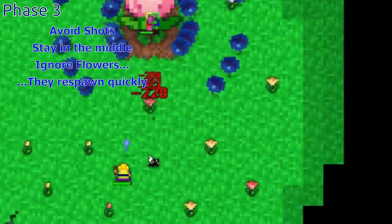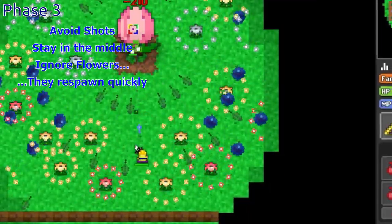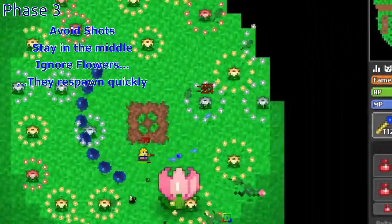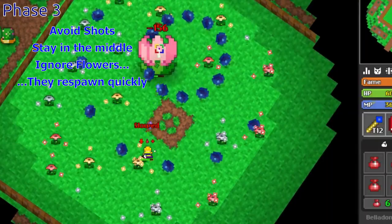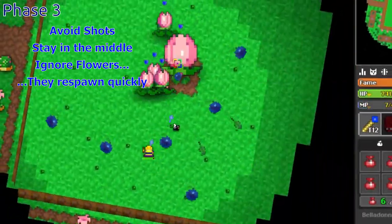Phase 3: at first the boss will stay in the middle and shoot you. Then all around the map, flowers will spawn that damage and slow you. The boss will then start moving around the map inside the flower circle. You could kill the flowers but it's best to just move around the inside and shoot the boss, because they respawn quickly. When you deal enough damage, you will enter phase 4.